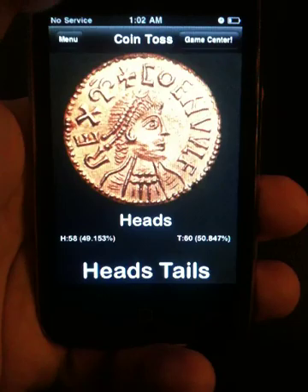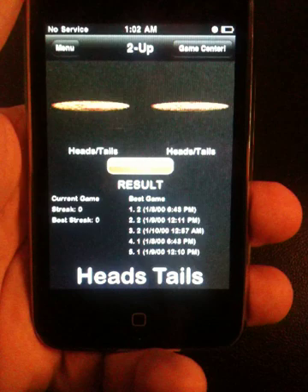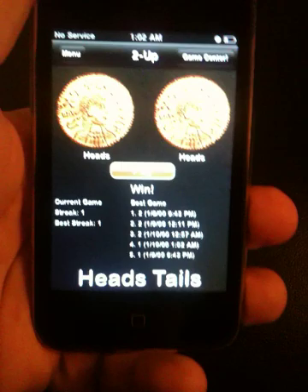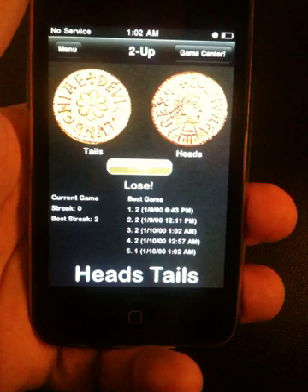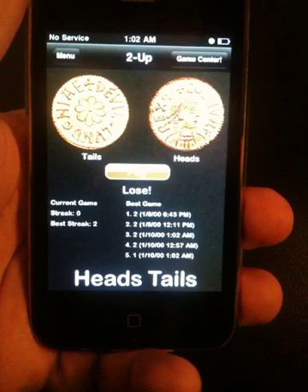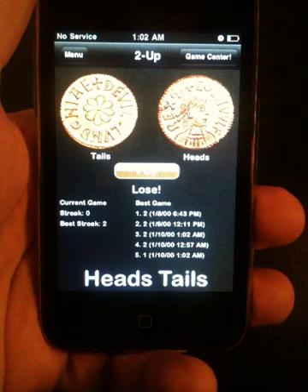The two other game options: we've got Two Up. Two Up is a simple game where you flip two coins, and if they both land either heads or tails, it's marked as a streak. Every time you play, if you get another heads-tails match, it'll mark your streak. If you miss, your streak is lost. This is another game you can share up to Game Center. So far, the best streak is 14 — someone's flipped and had heads or tails both come up at the same time.